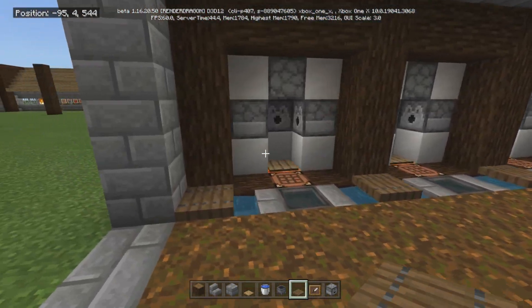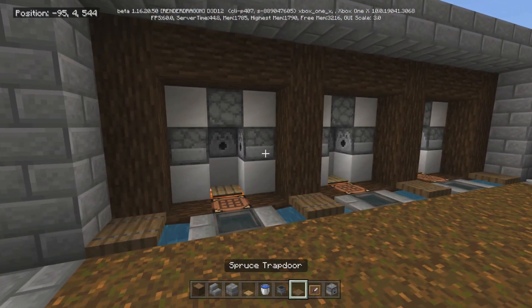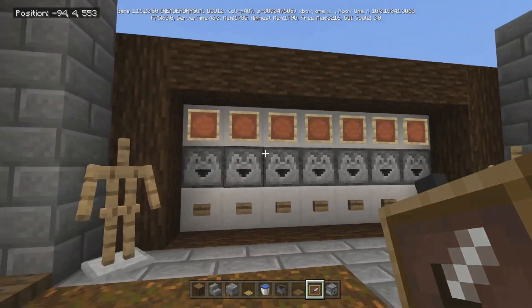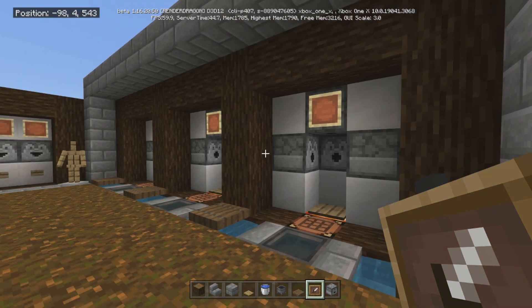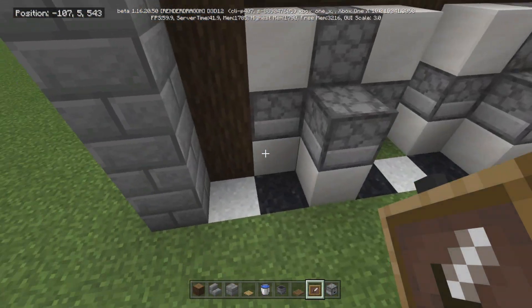I'm really happy I was able to get the auto armor equipper, because in my opinion you cannot have an armory without one. For now let's put an item frame right on top of those top dispensers — right there, right there, right there. Before we do the top, let's finish up the back and the redstone. It's very simple.